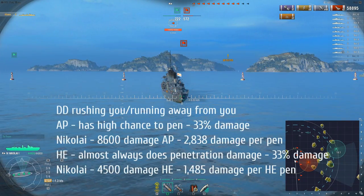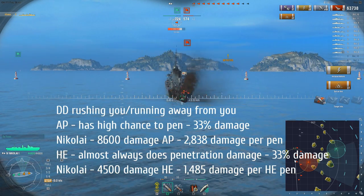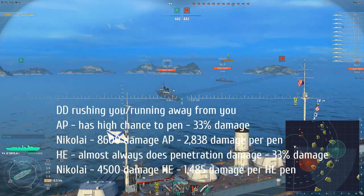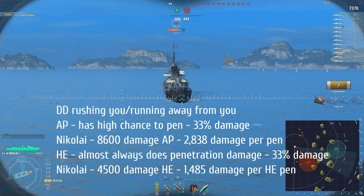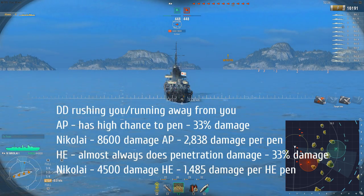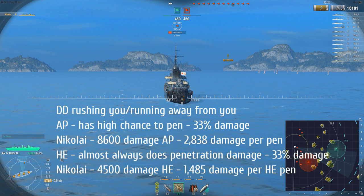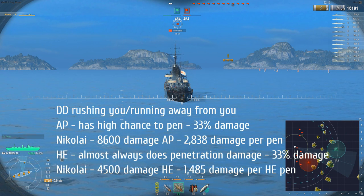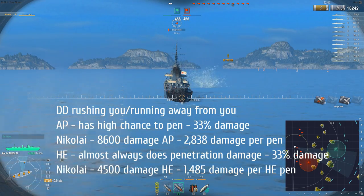However, the situation changes when you're dealing with a DD either rushing towards you or running away from you. HE is still going to do consistent damage at 33% of 4,500 which is 1,485 damage per HE shell. However, when firing AP in this situation, the shells have time to arm and detonate, so you get 33% damage which is 2,838 damage per pen per shell. Damage saturation applies to both AP and HE. So in this situation AP is actually the better ammunition. As a battleship player, sometimes HE is better because it's more consistent, but AP is better in certain situations because you have a greater chance to take off 33% of AP damage versus only 33% of HE damage.